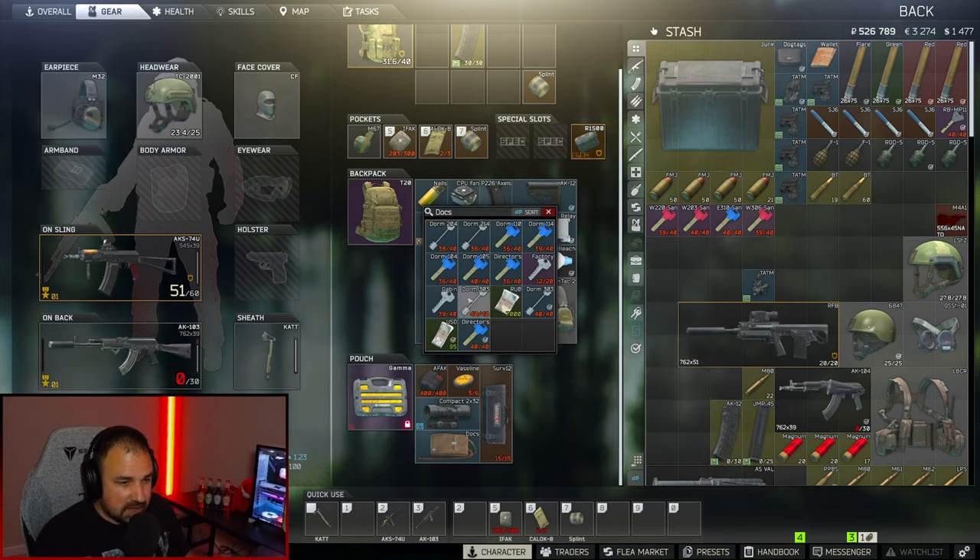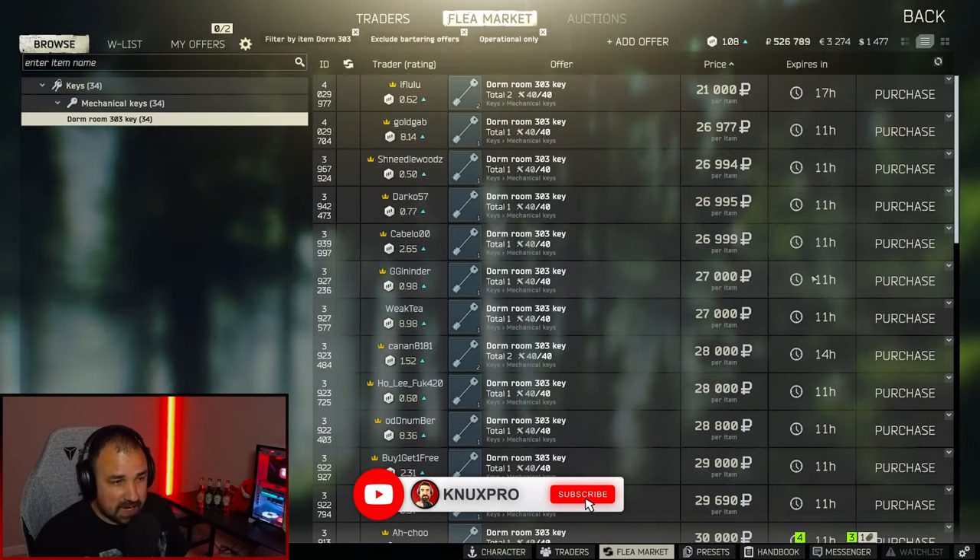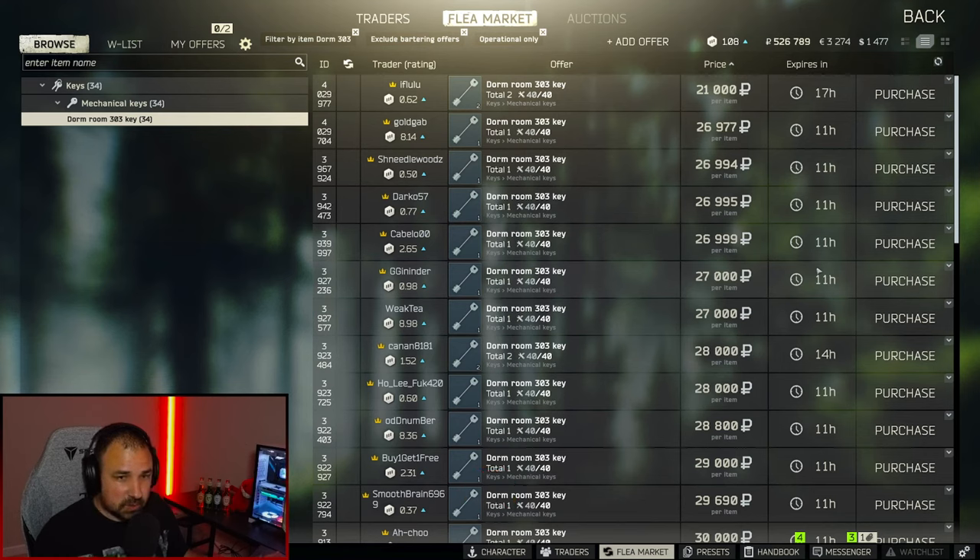The next key you're going to need is the dorms 303 key. Now this is a very common key. If you search jackets you'll eventually find it, but we can just buy it on the flea market for 20k. No big deal. So we're going to take these two keys to customs and complete the quest.